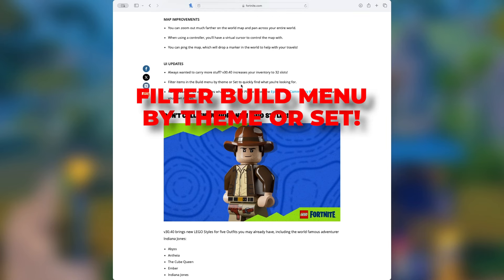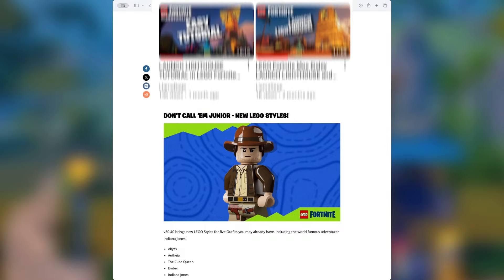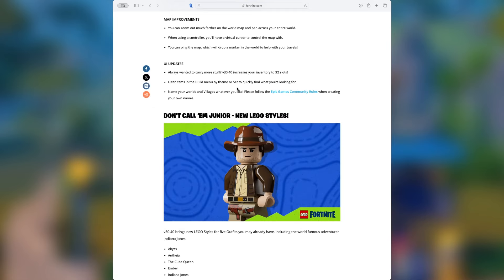You can now filter items in the build menu by theme or set to quickly find what you're looking for. So if you're working on a Mos Eisley build and just want all the Mos Eisley build parts, this is going to let you filter by that. This is also something we've been asking for a lot.